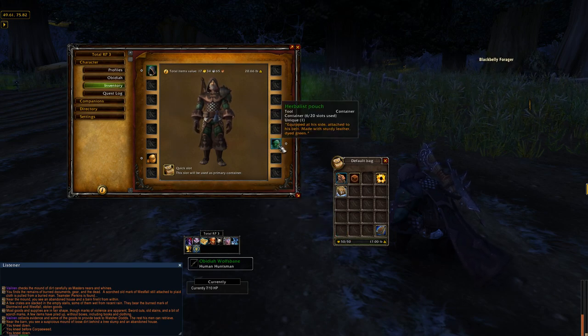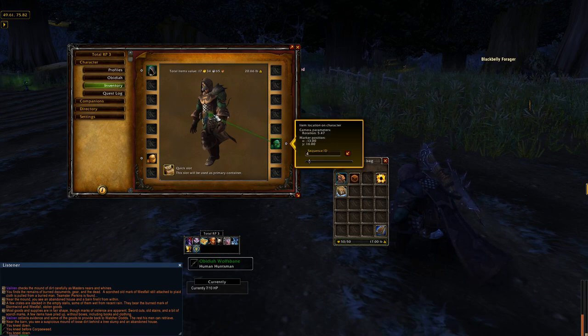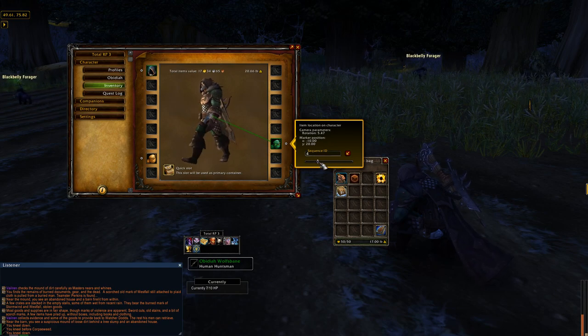If we wanted to be more creative, we can actually click on this little button next to our herbalist pouch and drag it to show where on our character this actual item is. Furthermore, we can select a sequence ID and even pick a frame from the sequence to really make it immersive.